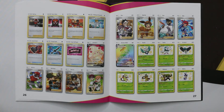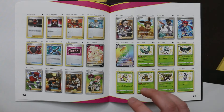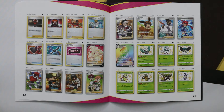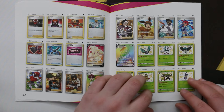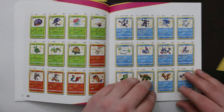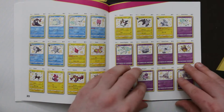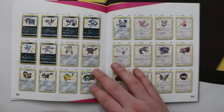One big change from Hidden Fates to Shining Fates is that all of the full art supporters are in the main set rather than in the shiny vault. This means that if this follows the same path — where the shiny vault takes the reverse slot — you can get these trainers in the regular slot and still have a chance of getting a shiny vault pull from the same pack. That's really exciting.